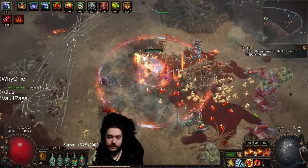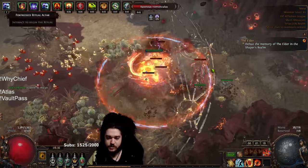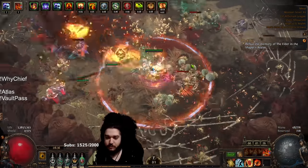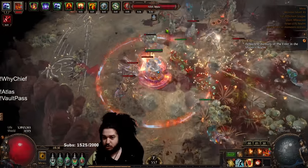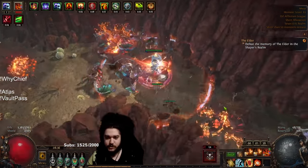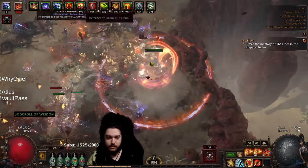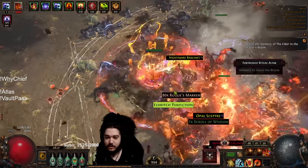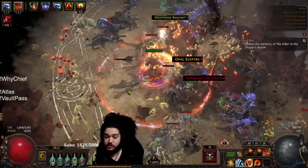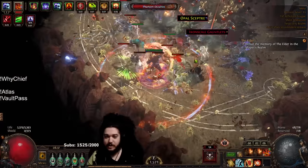If you watched the previous video, I was talking about trying to farm a Barracks ring. The primary reason is for the ignite chain proliferation. Ritual is a terrible example of the Barracks synergy since it would want elemental proliferation rather than ignite chaining. Whenever you see one of these big explodes happen, you'll notice all the mobs around it instantly die. That mechanic comes from getting an ignite on the explode — you can get 50% ignite chance from the tree — and the Barracks ring takes that ignite and anything nearby basically just gets disintegrated.